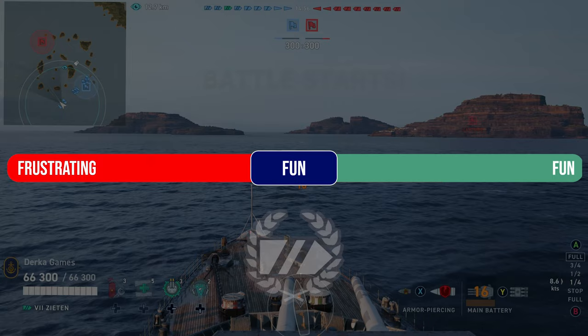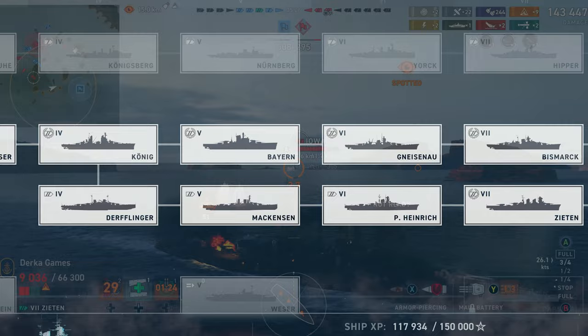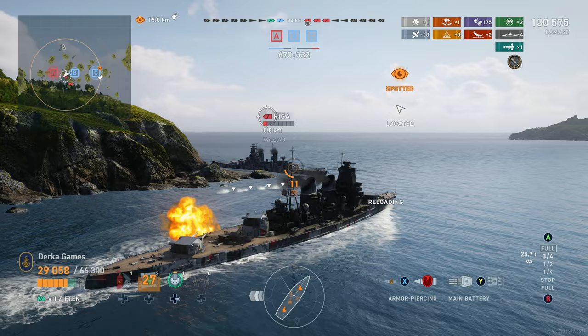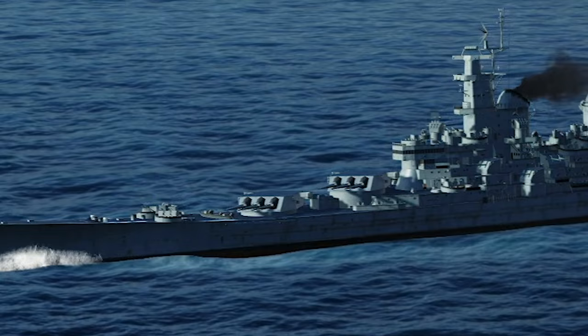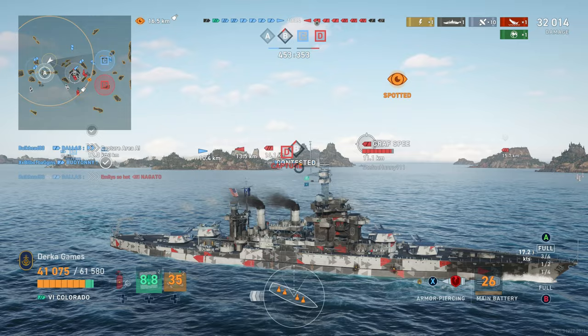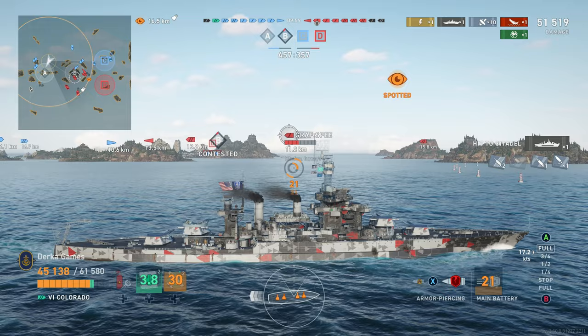The most fun battleships to play — that honor goes to the newest German battlecruiser line. These boats have the longest range secondary batteries in the game, and at higher tiers come equipped with torpedoes and long-range sonar. Beware though, they are not as tanky as the original German battleship line. The least fun to play was voted to be the original American battleship line. With the New York, New Mexico, and Colorado's slow top speed, these ships are often found to be frustrating by players. They take considerable thought and proper map positioning to reduce frustration.